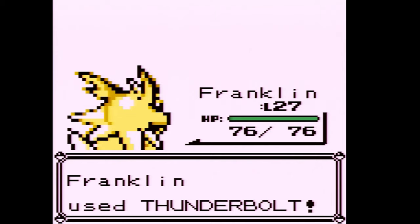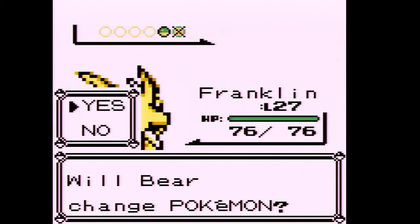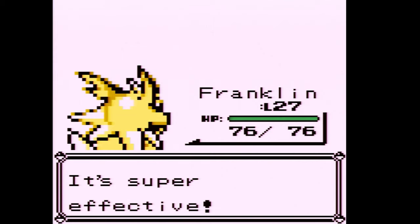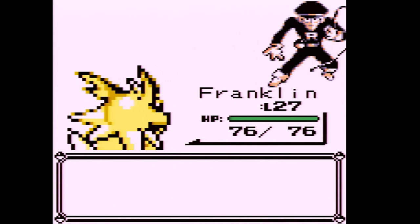Jolteon one-shots that Ekans. Even though we have two team members that are lower level than our other Pokemon, they're still pretty over-leveled for this part of the game. I want to get these Pokemon up a few more levels — we should be almost level 28.